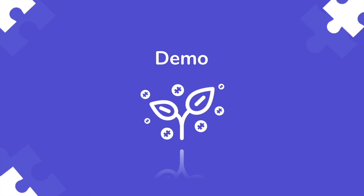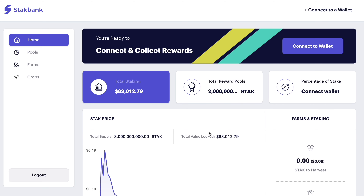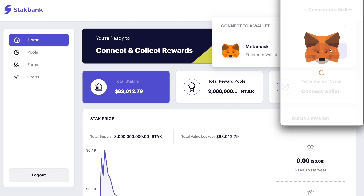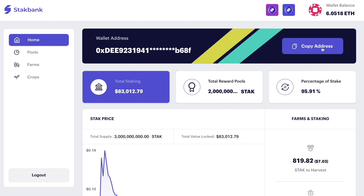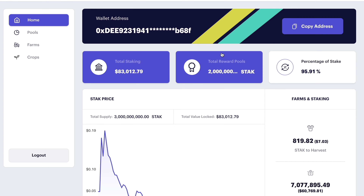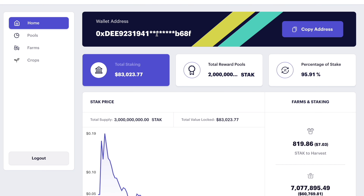Without further ado, let's get into a practical demo of the state of the platform. Once you arrive at our website, you can jump straight into the platform. Here you have to connect with your MetaMask — keep in mind this is just a testnet demo. On the top bar you can already add both STACK and JSTACK with one click to your wallet. You can also see your wallet balance, and in the home section, an overall breakdown of the whole platform.